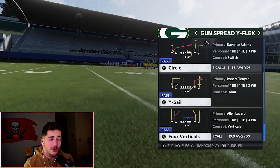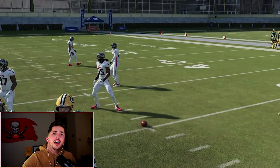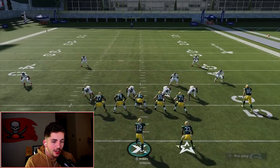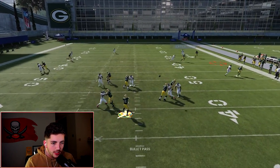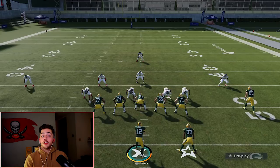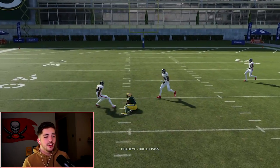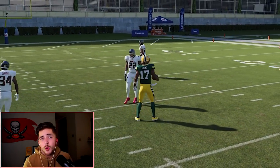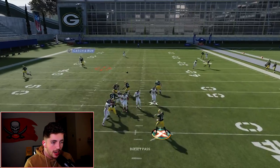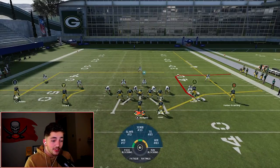The next play important to talk about is Y-Sail. I like to run this with my halfback to the short side of the field because it makes the read a little easier on the right side. We're looking at a high-low on the right side with some checkdowns on the other side. We have A — you're going to see how A cooks man coverage. It's a quick snap play. We have X on the backside dig — if they double cover the right side, that backside dig gets wide open. We also had A on the speed out — it is insanely good.